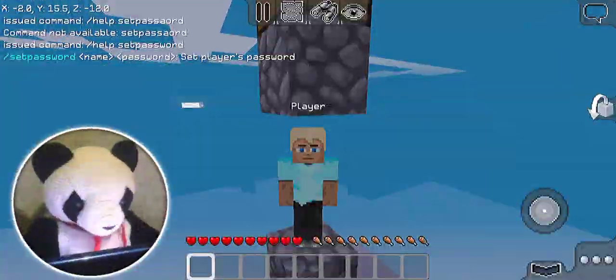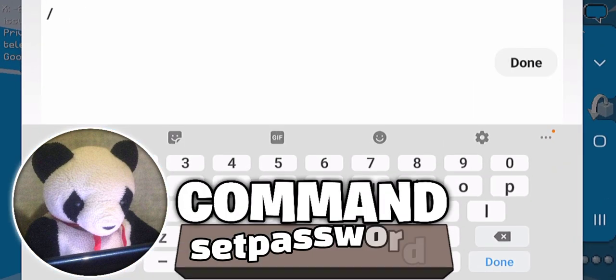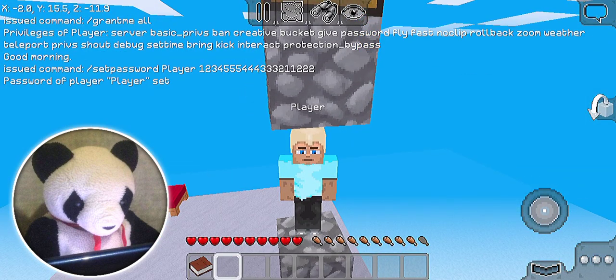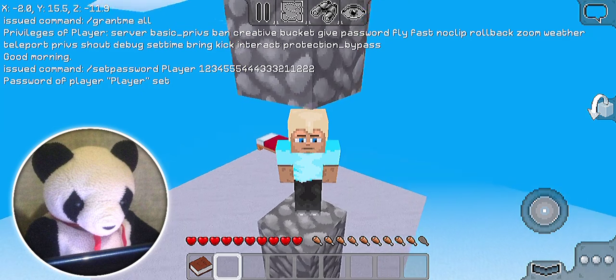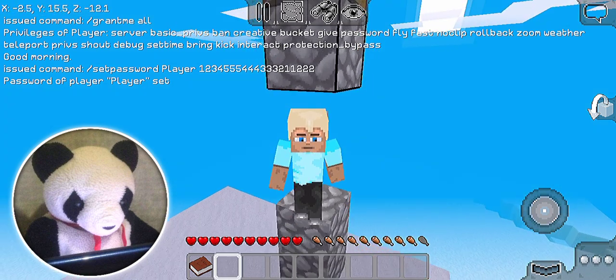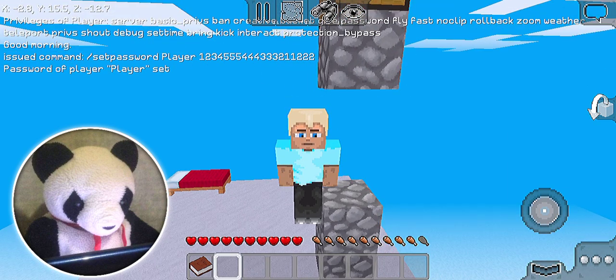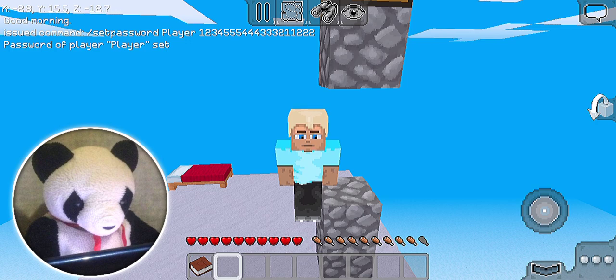Did you know you could change your password of an account on Multicraft — and also other accounts? The command for this is slash set password, then the player name, then the password. For example: 1234555444332211. The other player whose password you changed is not going to know it — only you will know it if you changed it. So you can change your own password or another player's password.